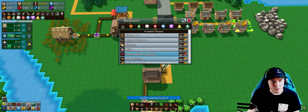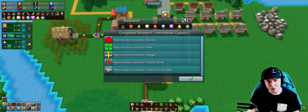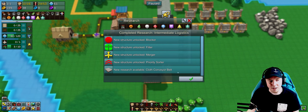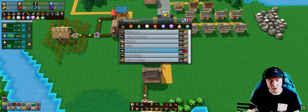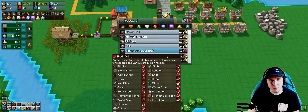Research: intermediate logistics. This gives me access to blockers, filters, mergers, priority sorters, and cloth conveyor belts, which I can research with 200 red coins. I'll wait for the red coins. I'll also unlock boat building because I want to get to fishing and that's a prerequisite.